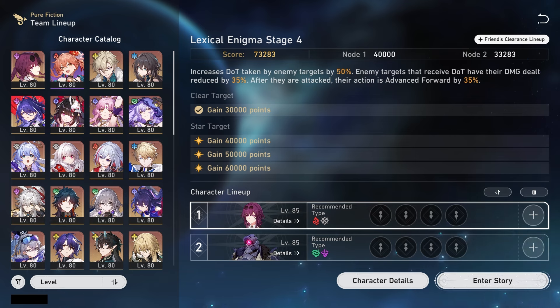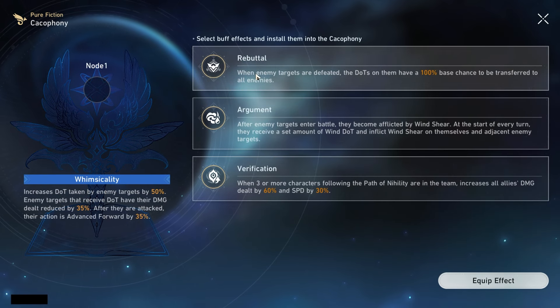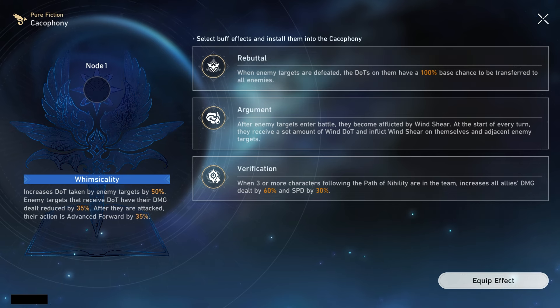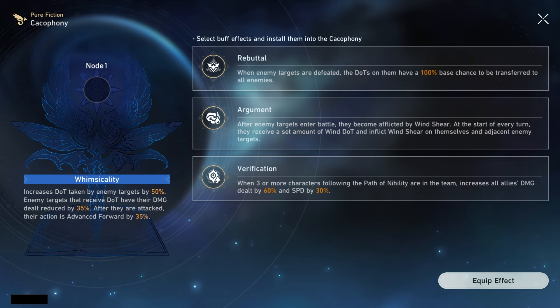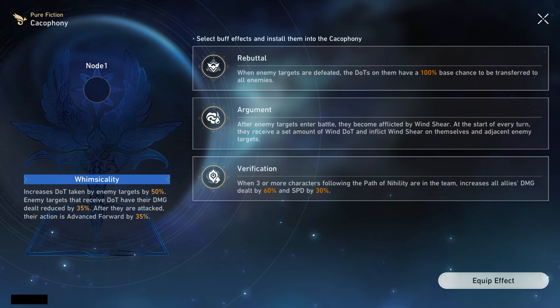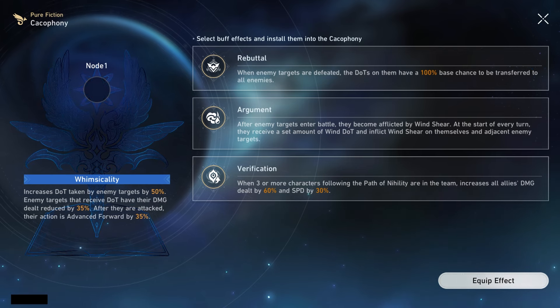Looking at the stage effect: it increases DoT taken by enemy targets by 50%. Enemy targets that receive DoT have their damage dealt reduced by 35%. After they are attacked, their action is advanced forward by 35%. On the other buffs: when enemy targets are defeated, the DoTs on them have 100% base chance to be transferred to all enemies. The second buff — after enemy targets enter battle, they become afflicted by Wind Shear, and at the start of every turn they receive a set amount of Wind DoT.